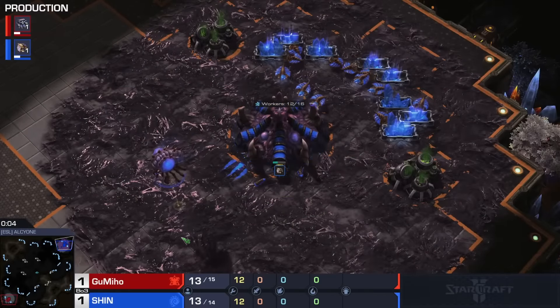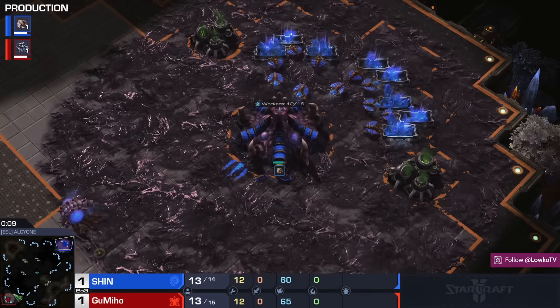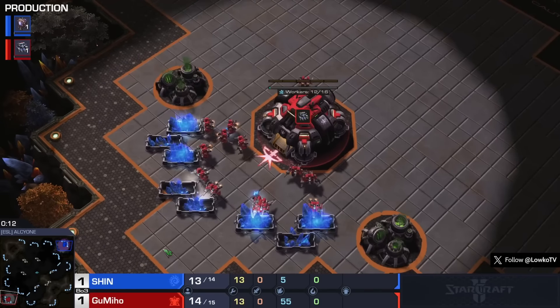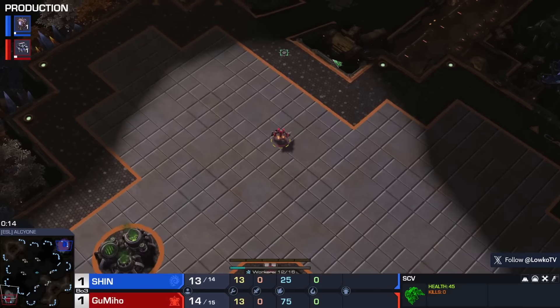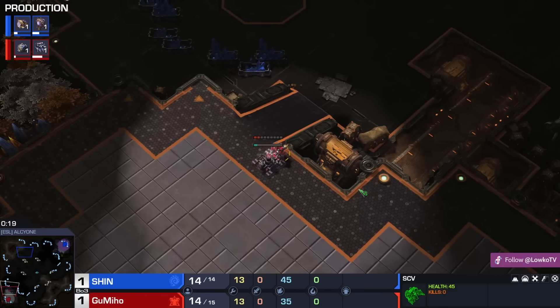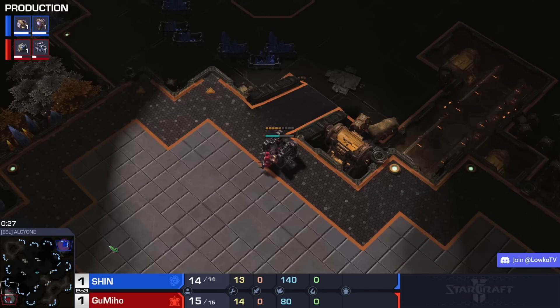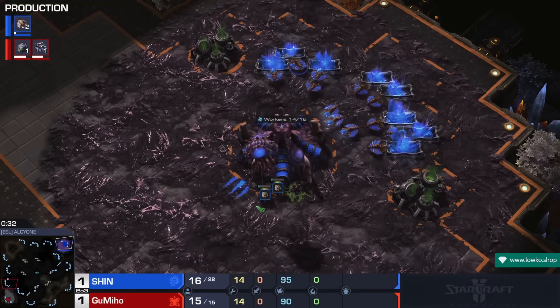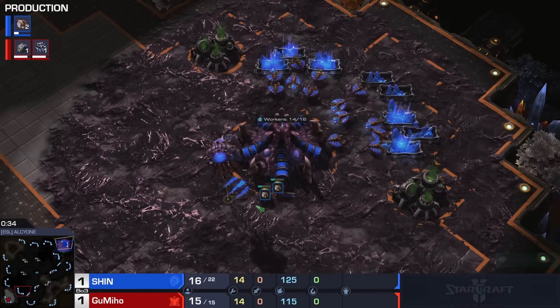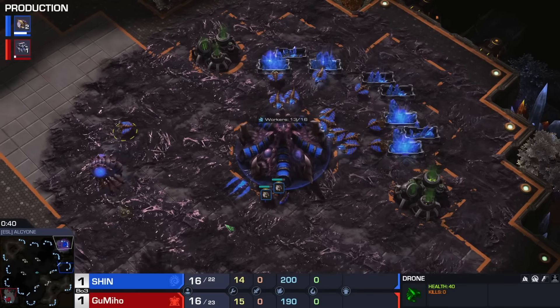Final game of this best-of-3 series — we find ourselves on the map El Cione. Some interesting decisions from both players so far in this series. Gumiho with the good old rally attack — loses most of his economy, drops the mules, and just tries to afford as many marines as he possibly can. Shin in the meantime seems a little bit aimless, to be honest. Like, I think if you're gonna play a passive style, it can of course work — we see this all the time from players like Dark or Raynor.